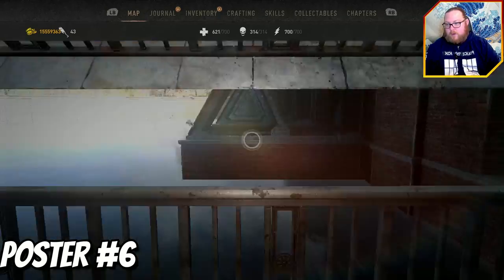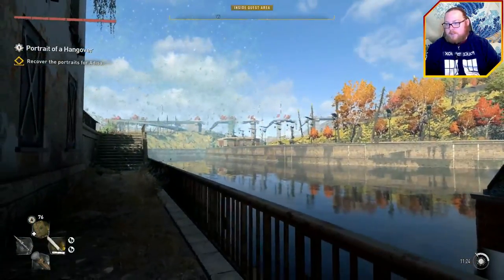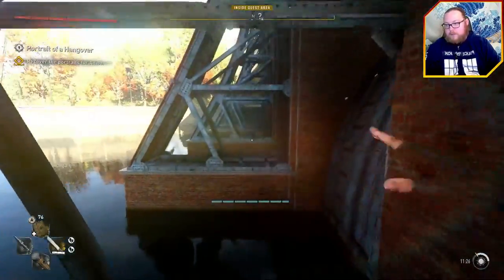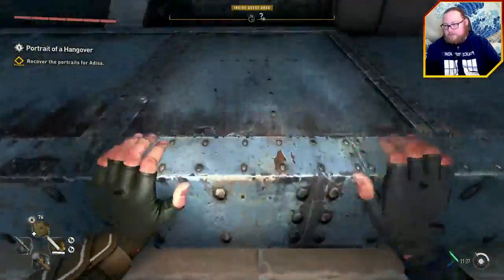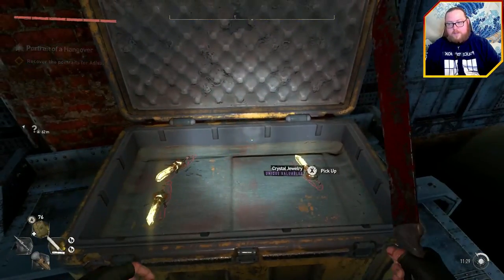For the final poster, head over to the dam area, specifically right here. I'm actually right in front of the door for the Veronica quest, so if you've done that you'll know this area. You want to be on this side where you can see the broken bridge, run across, and you'll see a little chest right here. Open it up and there you go — that's all the posters.